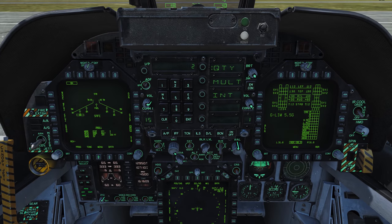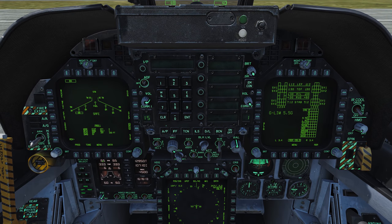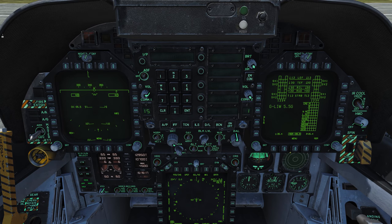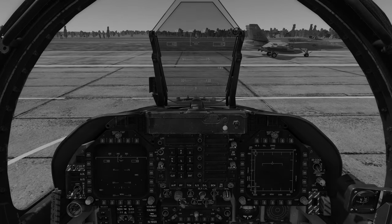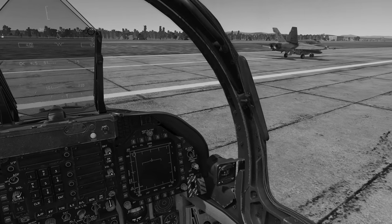Alright boys, let's get ready to roll. It's Call 1-1, we are ready and we'll be rolling right behind you. Dodge 1 is 4 Grand Jets, we'll taxi after call.